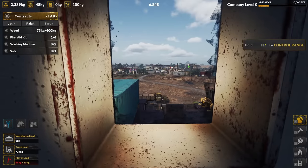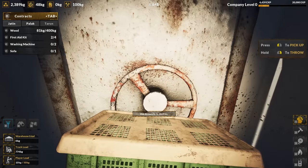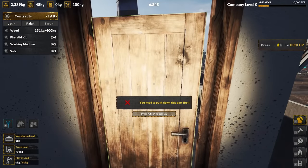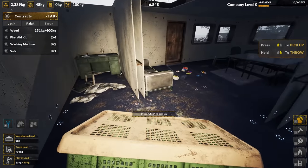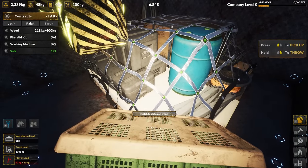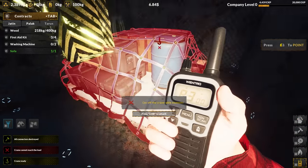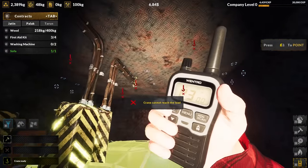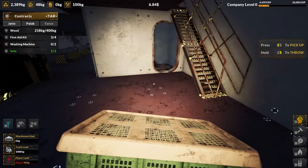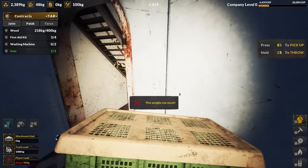We're getting closer. Can I throw through this? Oh my God, I can. Nice. Use dynamite to destroy — I don't have dynamite, but that gets me excited. I think this is the top. Where are the sofas? Wait, is that a sofa? Yes — found the sofa. Switch tools to call crane — wait, this is a crane call? Get off the crane-able element. I guess I have to open the roof to crane this thing out, but that's going to be cool to see.